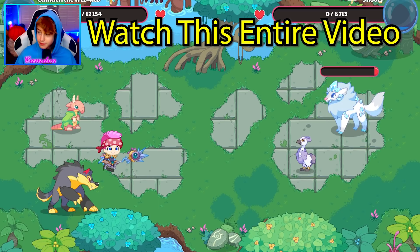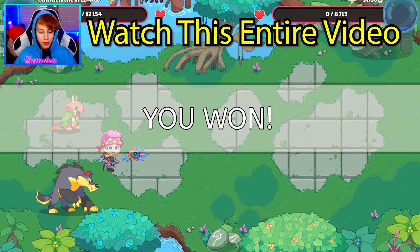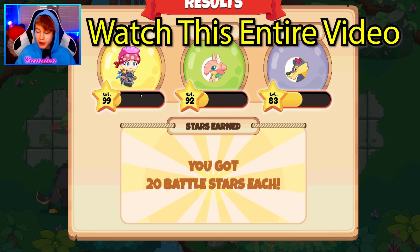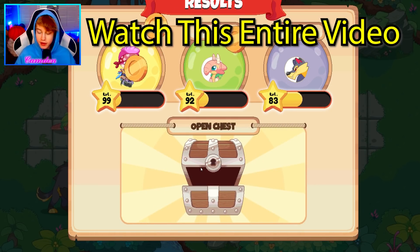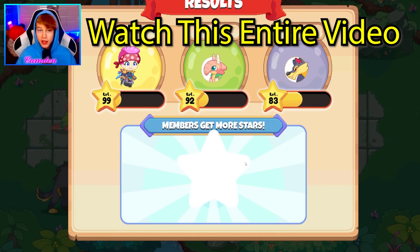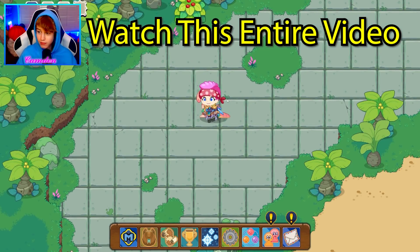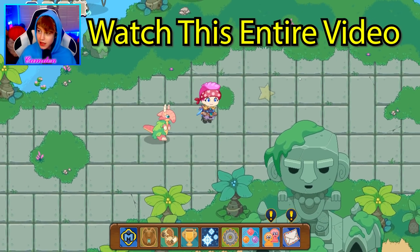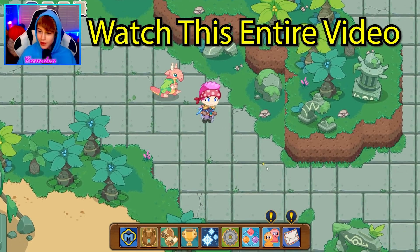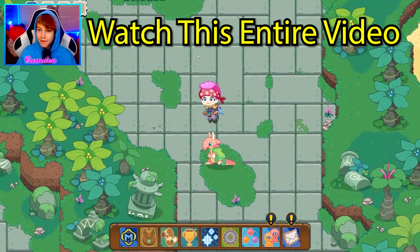So you guys can stay tuned. Oh my gosh guys — we just won! I want to know what we do when we win. I got 20 battle stars, we're almost level 100. We got good pets. Let's open the chest — it gave us like zero coins. One thing you guys are going to have to keep in mind in Ruin Run: you do not get a lot of coins. I just got 25 coins, which is very bad. Am I able to do more battles? I'm kind of confused — do we just keep going around here?